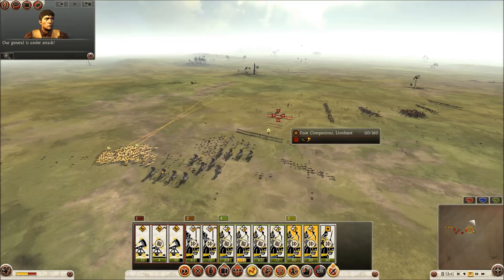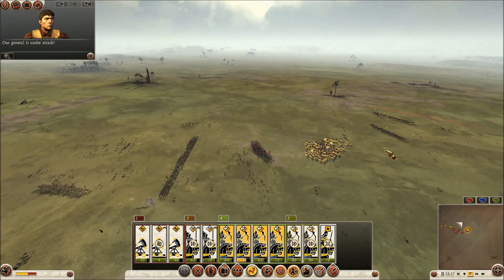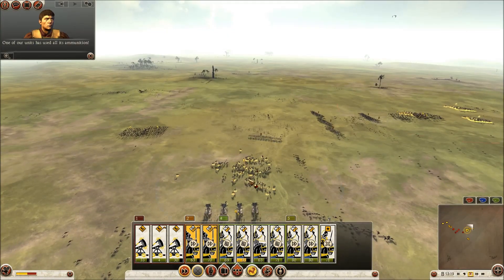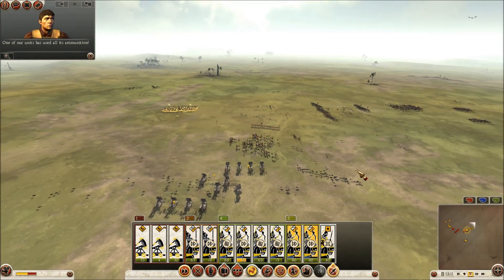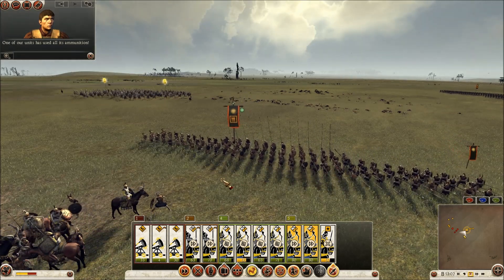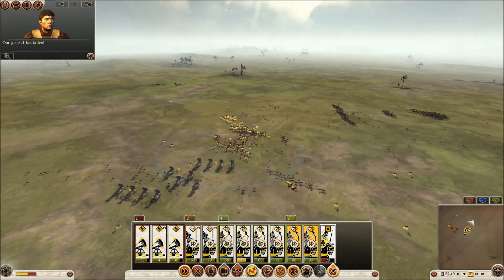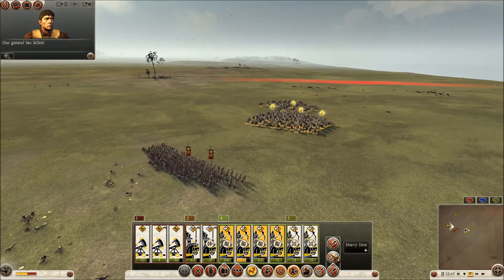His troops advance on my ballistas again but fortunately they're shield bearers, not pikemen, so they don't decimate my cavalry when I charge in to protect the ballistas. His cavalry charges my ballistas, but fortunately I have a spare unit of lancers right there. I also have some missile cavalry pelting them from the back, then I try to get them to charge in so they'll stop shooting and maybe hitting my own guys. I'm just trying to keep my guys skirmishing, doing what they do best, whittling down his forces.